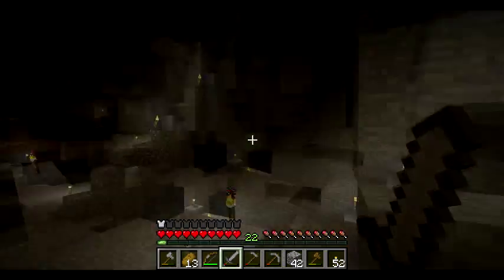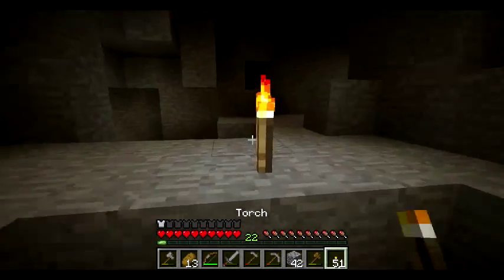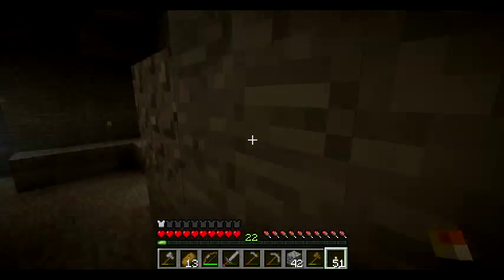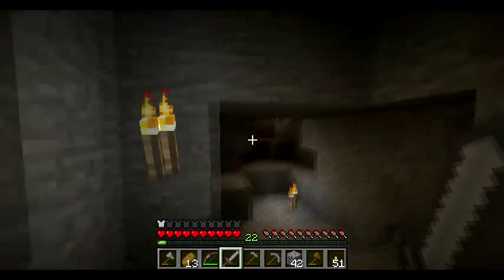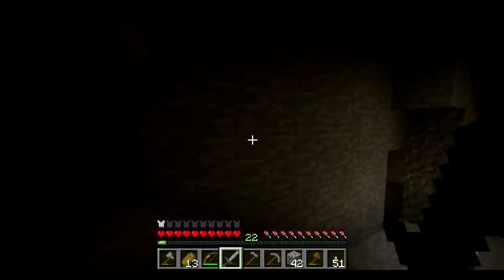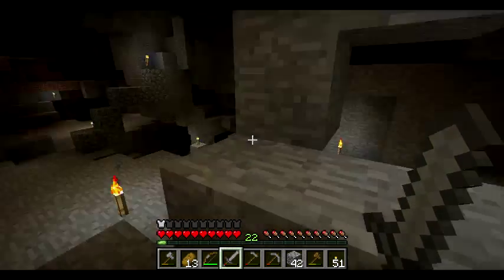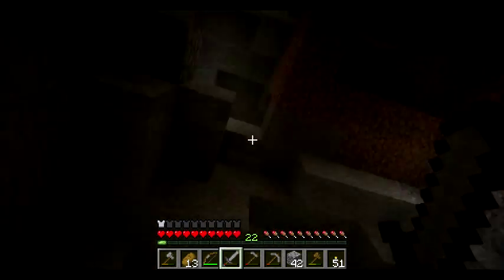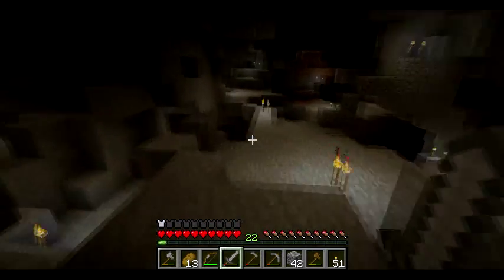The next mob you should definitely go over is creepers — creepers are devious bastards and we do not like them. They sneak up on you. You could be over here mining, and a creeper will sit behind a corner just waiting for you to mine, then run up behind you and bombard you. If you look in the direction of a creeper, he's just going to wait there. As soon as you turn away, he's going to run up on you and surprise you. That's why I like to run around lighting everything up.